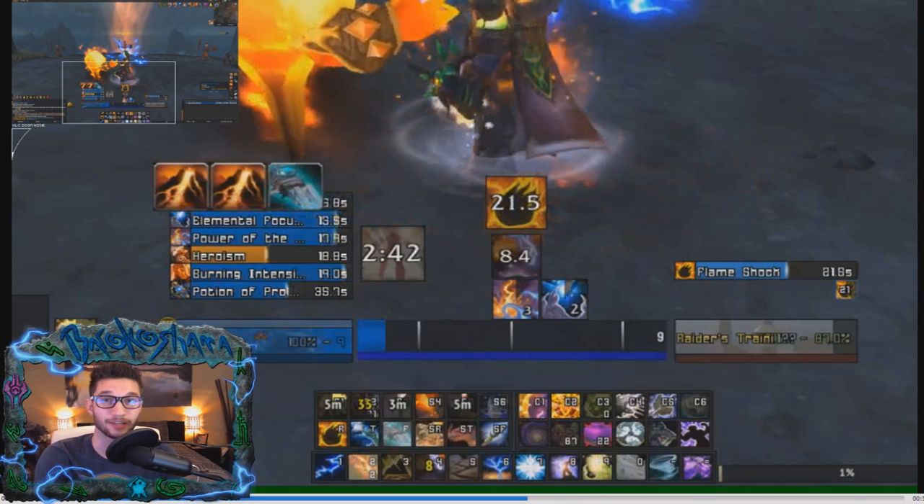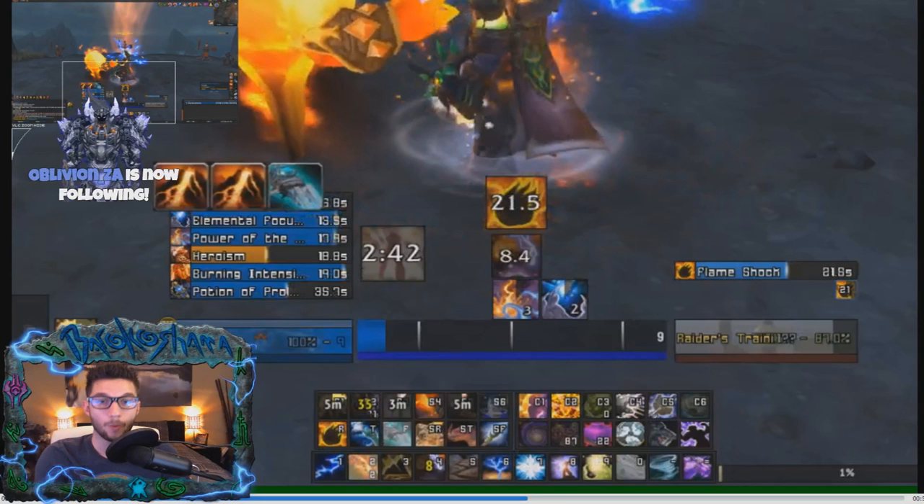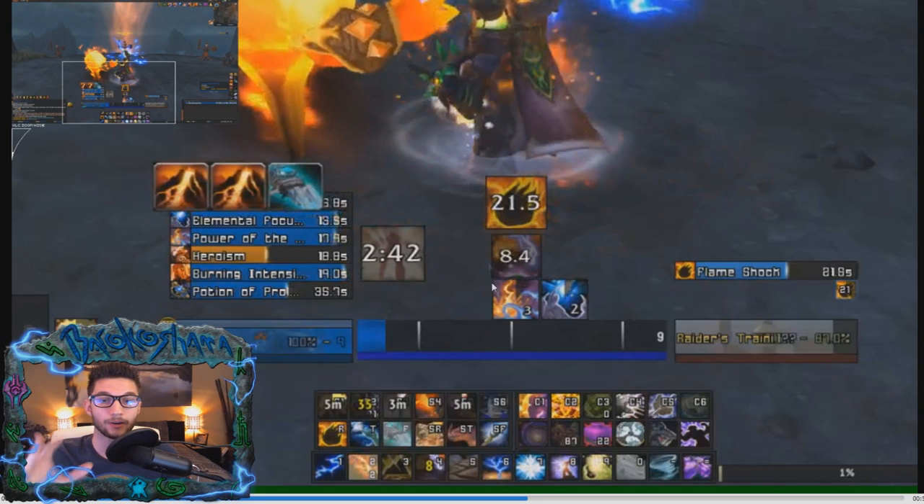It is more effective to use Stormkeeper after Ascendance with the Power of the Maelstrom buff. Sometimes you won't get a Power of the Maelstrom buff through your full Ascendance duration — that's just bad RNG — but most of the time you will. We're casting Stormkeeper, and we still have two stacks of Echo of the Elements for Lava Burst because we only cast Lava Burst during Ascendance and didn't continue casting it after Ascendance and waste Maelstrom.